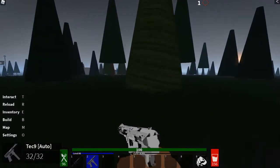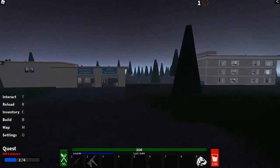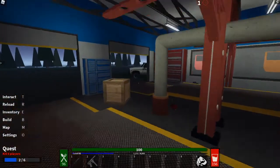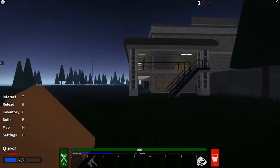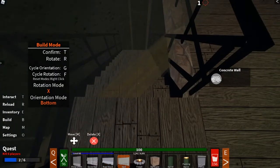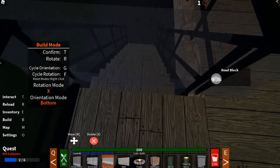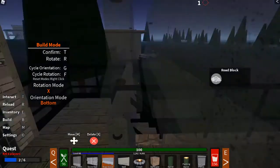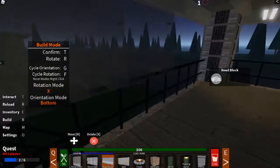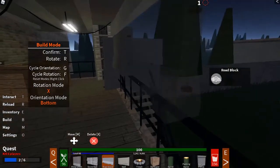This is getting a bit boring in terms of where's the PvP. I'll barricade up this house just for a demonstration of how to build. Toggle between builds with E and Q. To rotate, press R. To build, press T. I'm not going to use this house — I'm just barricading it to piss people off. Now no one will be able to walk up that, except for me since I can move it.